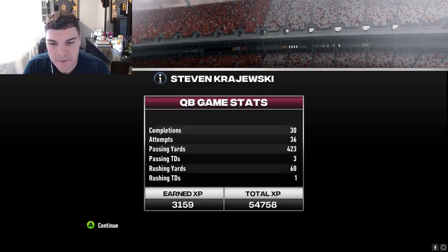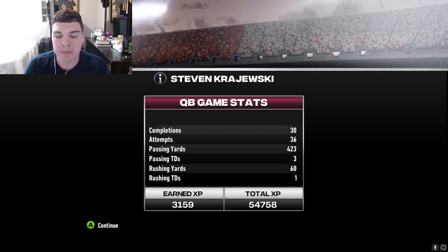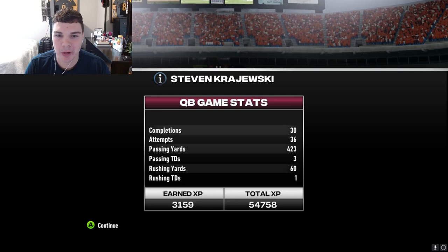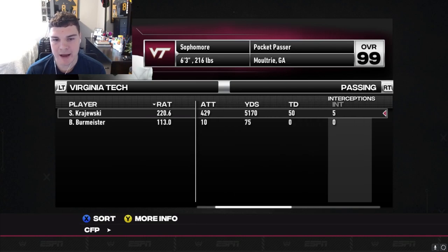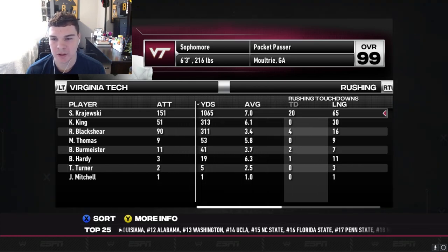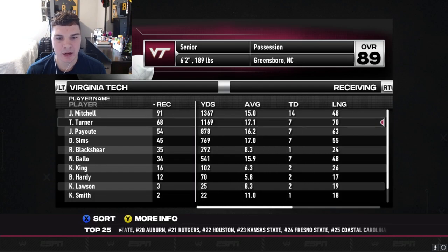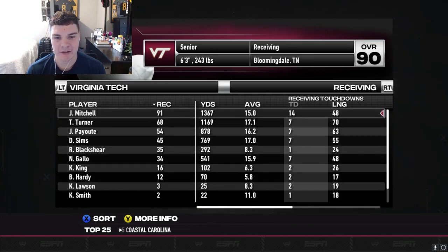Here's the finishing stat line: we went 30 of 36, 423 yards passing, three passing touchdowns, 60 rushing yards and a rushing touchdown. We did have two picks but we still managed to get that win. James Mitchell had all three of our passing touchdown receptions. Looking at season stats: 357 for 429 with 5,000 yards passing, 50 passing touchdowns, five INTs, and a completion percentage of 83%. We also led the team in rushing with 151 attempts, 1,000 yards rushing, and 20 touchdowns on the ground. James Mitchell was our leading receiver with 91 receptions, 1,000 yards receiving, and 14 touchdowns. Turner is a close second in yards. We spread the ball around pretty nicely - that is a sign of a great quarterback.